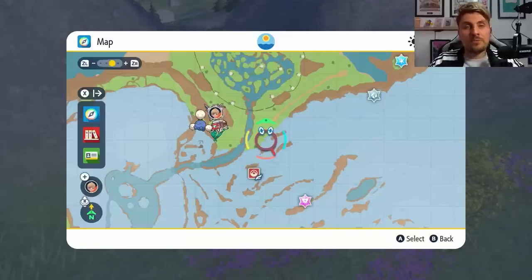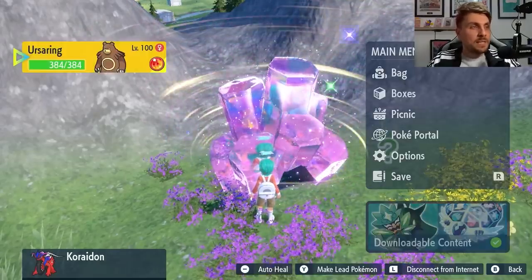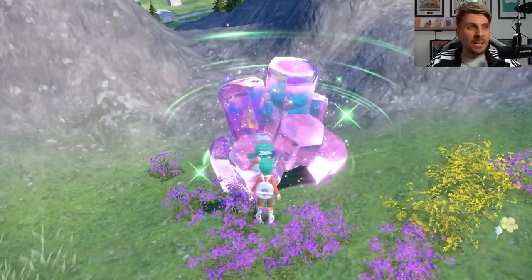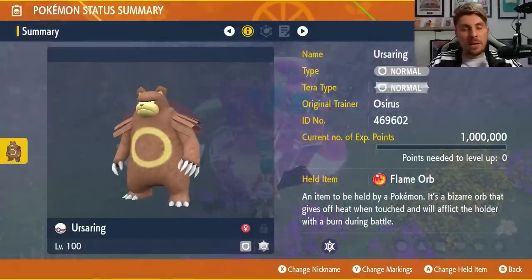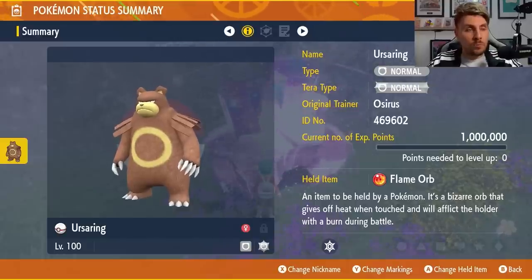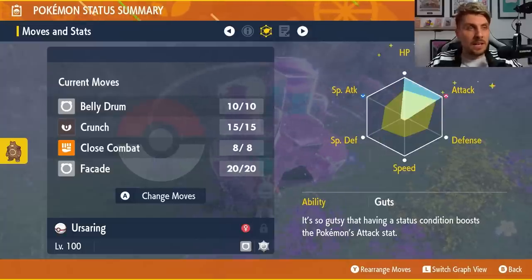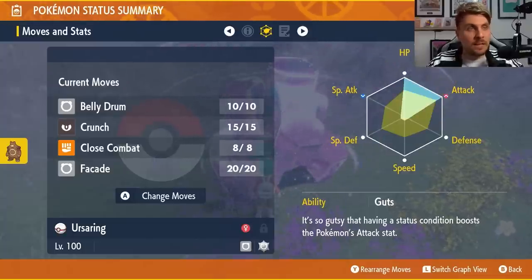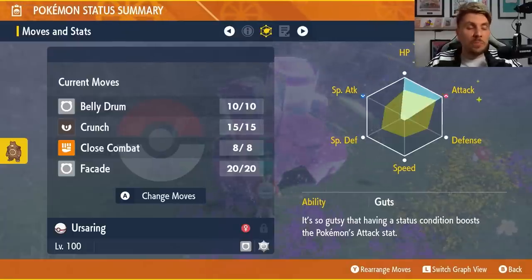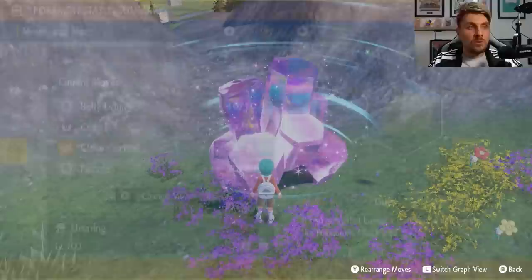If there is a definitive answer, I will update the pinned comment below. The build I've chosen specifically for these raid events is Ursa Ring. Things like Iron Hands and King Gamut — anything that can Belly Drum and hit on the physical end — is going to be really good against Blissey. Ursa Ring here has the Normal Terror type, Flame Orb attached, Guts ability, an EV spread of 252 HP and 252 Attack with an Adamant Nature, and a moveset of Belly Drum, Crunch, Close Combat, and Facade for nice coverage against a bunch of different Blissey types.